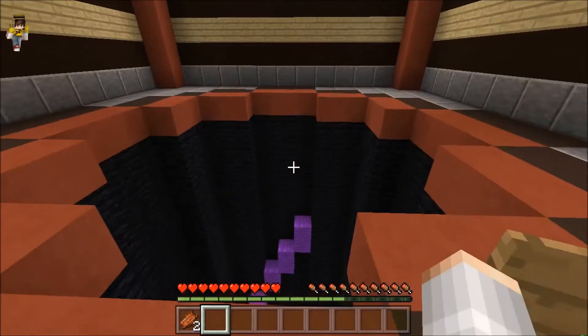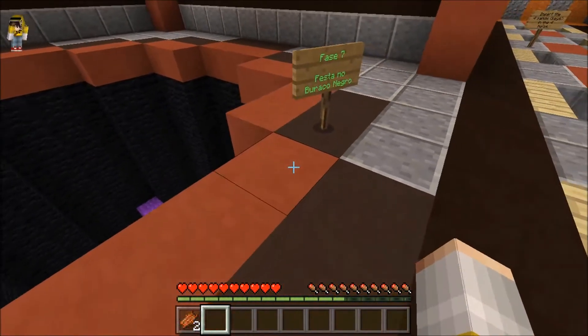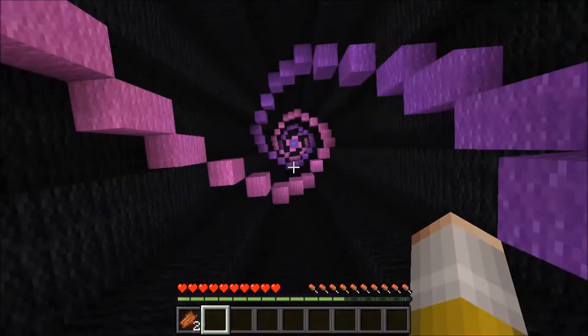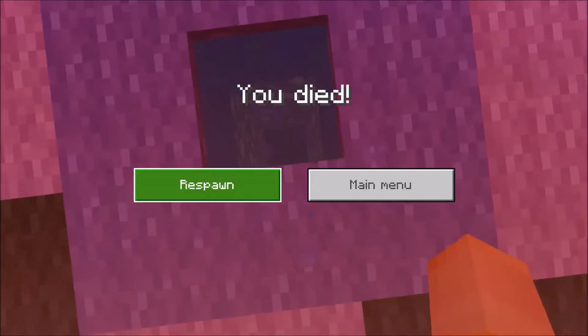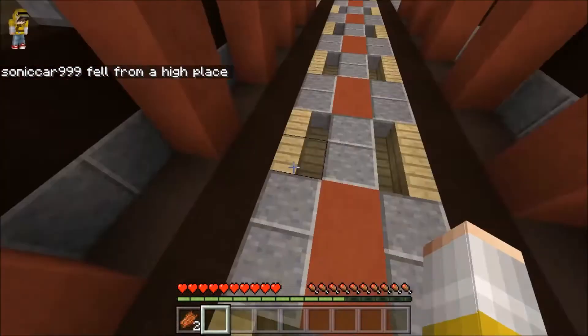Now we're up to this dropper. What is this one called? Black Hole Party. There's one block of water down there — that's going to be a tad bit harder.